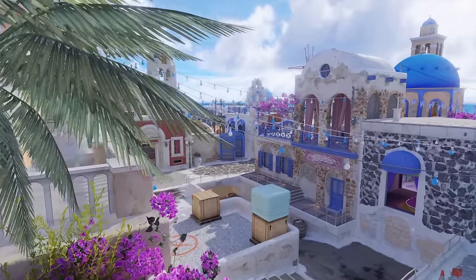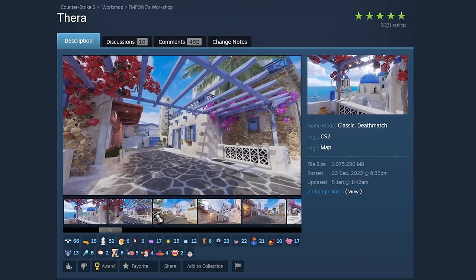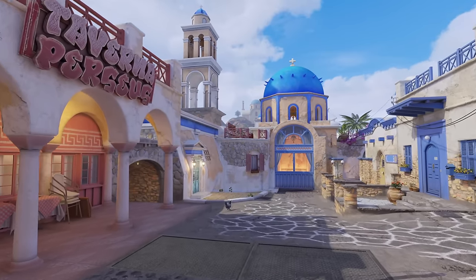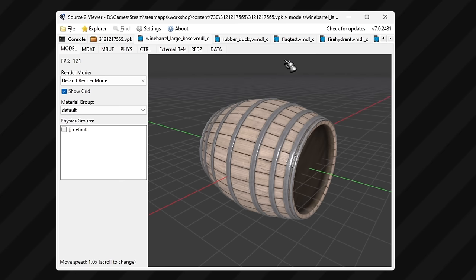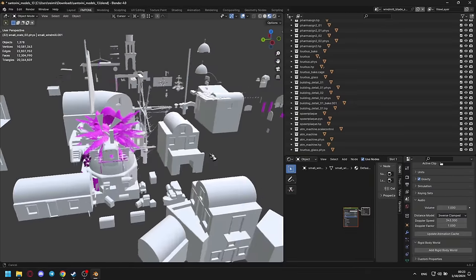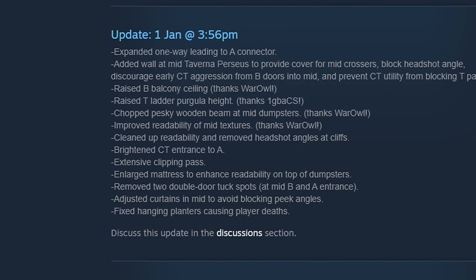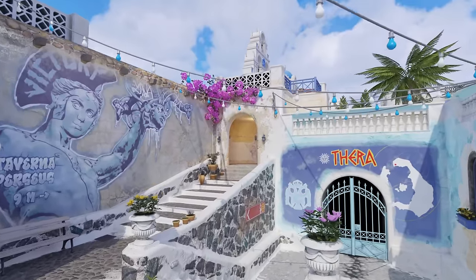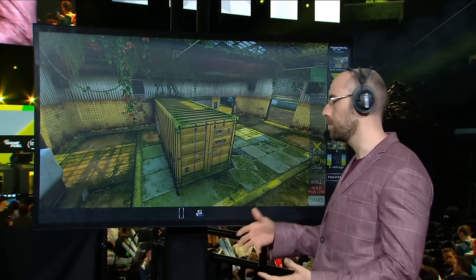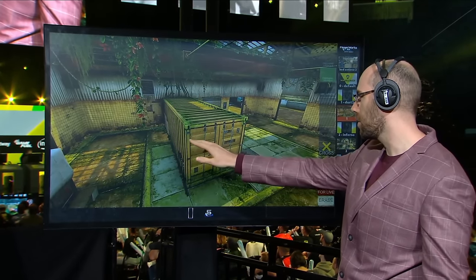FMPawn finally released a remake of his map called Santorini — now called Thera. Creating the new version on Source 2 started from absolute zero; FMPawn didn't import a single texture or model from the original CSGO version. Over 200 models were created with high poly and low poly versions. Right now he's focused on getting feedback and refining gameplay. His only goal is to officially add the map to the game and get it into the active competitive pool. FMPawn is also the creator of the much-loved map Cache, and I found out all the most interesting things about the current development of that remake for Counter-Strike 2.